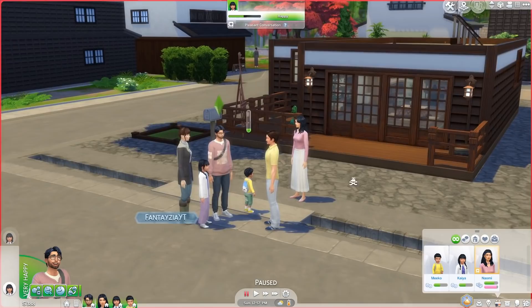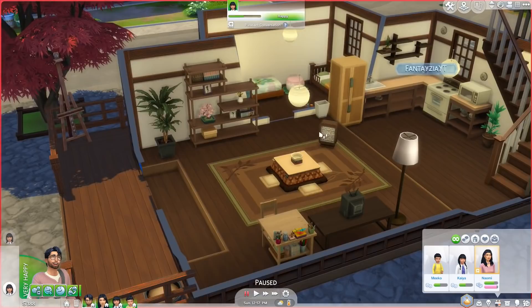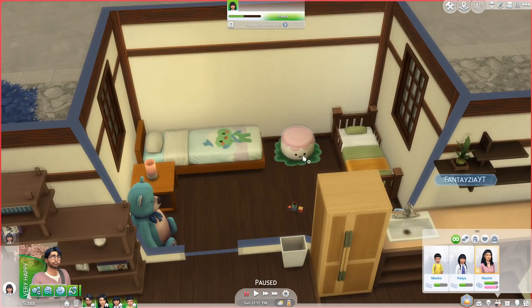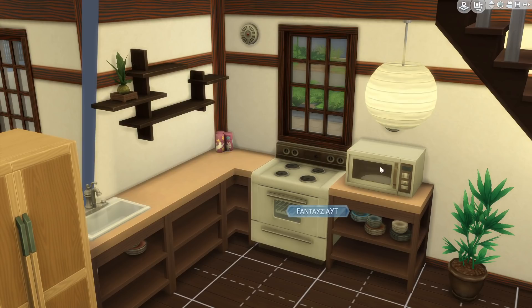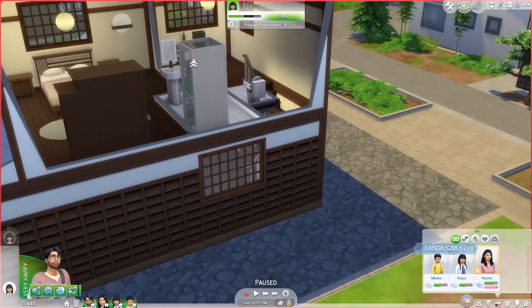Right now they're kind of talking to some of their neighbors — this is where I stopped last time. Here's their little starter home. I did a little renovation: the living room is basically the same, I just added a heater and this little activity table for Kaya. The bedroom is similar — I added another toddler bed, some toddler toys, a potty, a little pouffe. The kitchen got a new fridge and some plates.